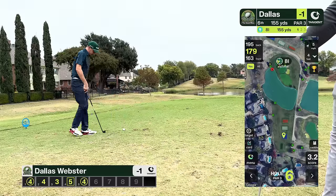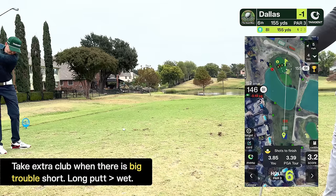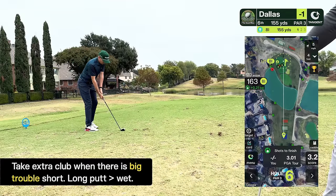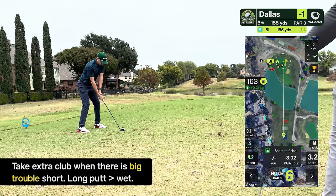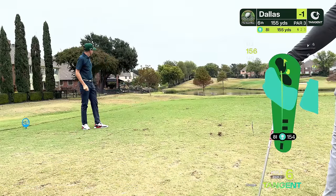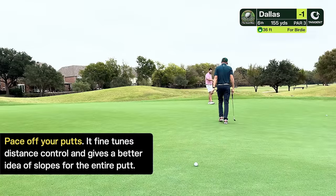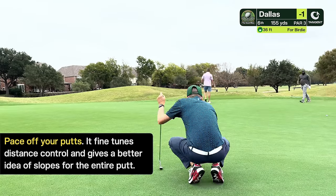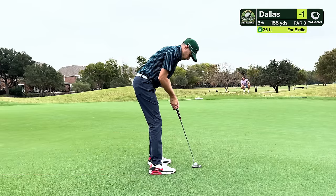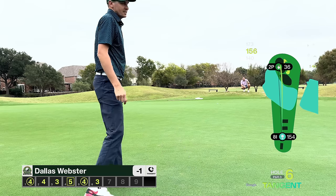The 6th hole is another medium length par 3. The pin was on the far right hand side and there's a big lake — it falls off left into the water — so it's very important to get this past the pin, which is why the AI caddy is suggesting an additional club. I could normally get a 9 iron there but we're going to hit an 8 iron to make sure I get past the pin and the water. As it is I've got 36 feet for birdie. I highly suggest pacing off your putts to get a feel for how long putts are. After a really good lag I've assured an easy par on a difficult par 3. 3's are always good on your scorecard.